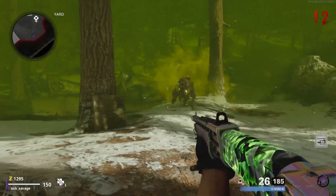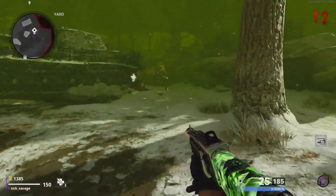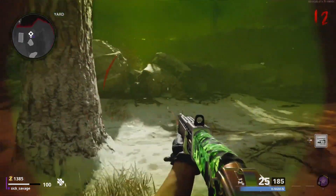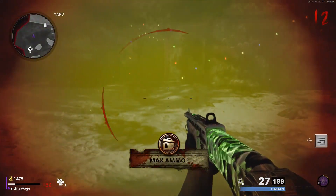Once you guys are all set up for the glitch, you're going to want to wait for a dog round. We're going to be using the plague hound in order to do this glitch. Once the dog round starts, six dogs are going to spawn in — you're going to want to kill all of them except for one.